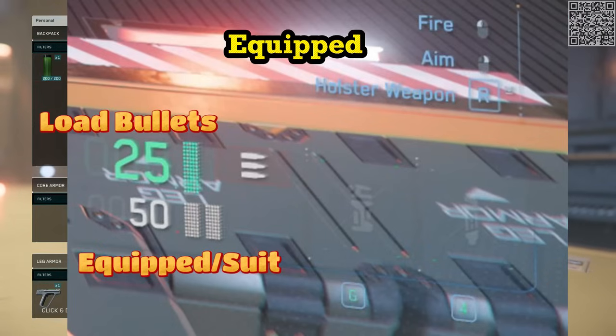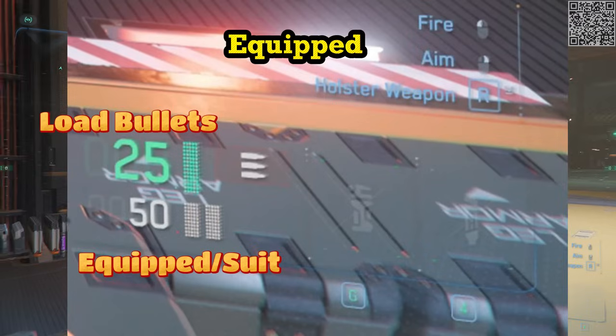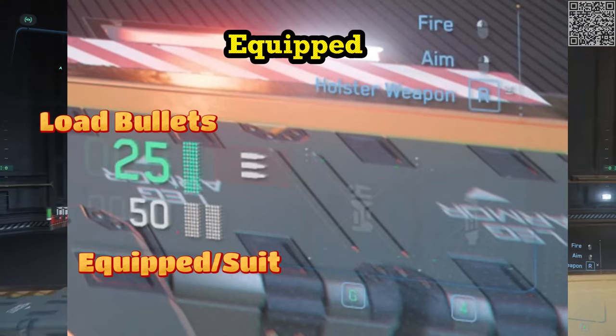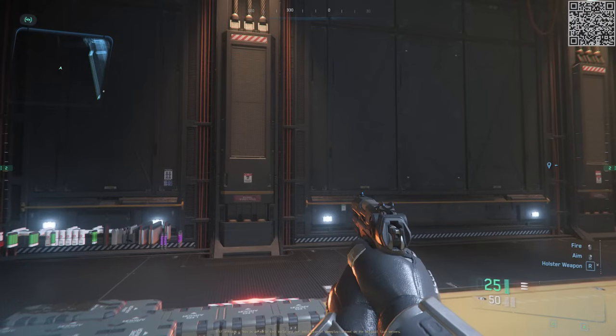You could have more, but it will only show two bars. If there is only one bar, then this indicates that you are down to your last magazine. So plan accordingly.